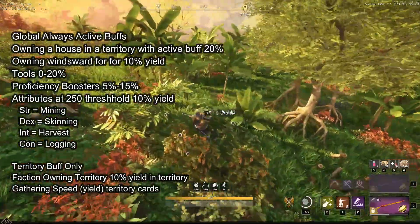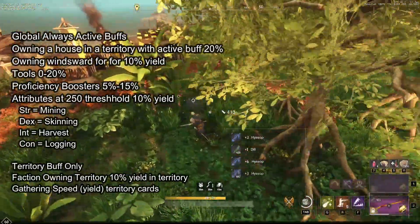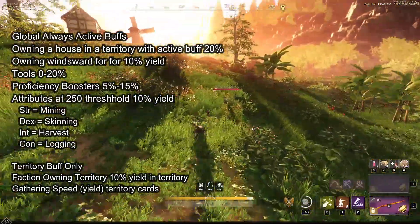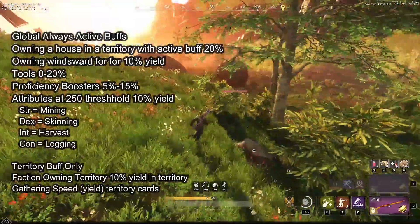For the global buffs, or always-active buffs: gathering yield from owning a house with an active town buff, owning Windsward fort for a 10% yield which is also a global buff, tools which are global since you always have your tool equipped, proficiency boosters which are active when you're using them, and attributes — when you reach the 250 threshold for a 10% yield.